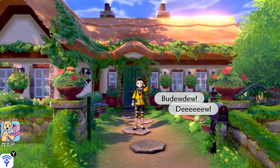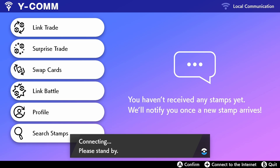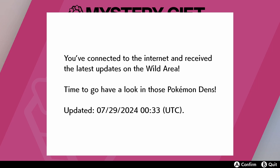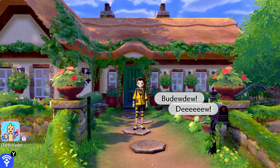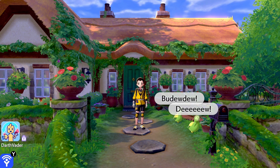After you do that, come into the game, reconnect to the Internet, and go to Mystery Gift. Get the Wild Area News. I think it synchronizes you with the current updated servers — I don't know exactly what it does — but I've given this instruction to people and it has worked. I wish I could tell you why specifically it works, but I just don't know.